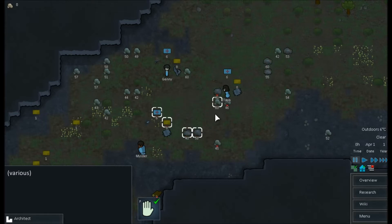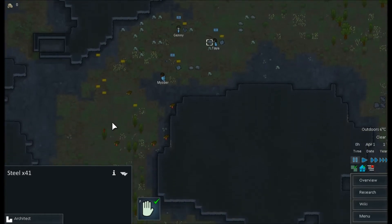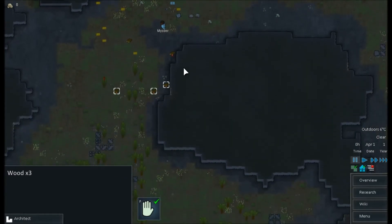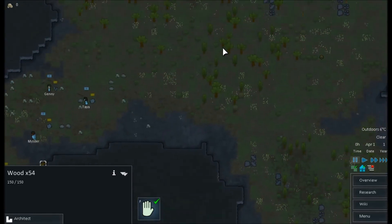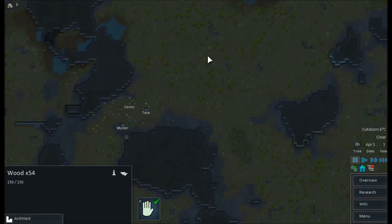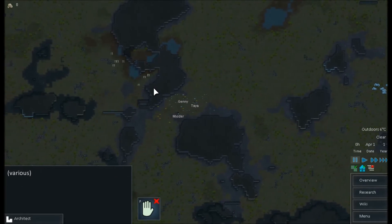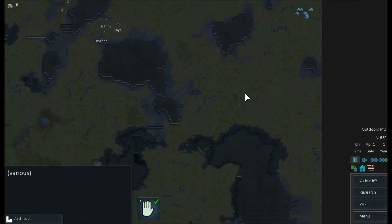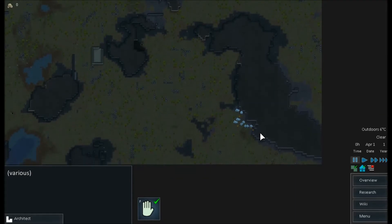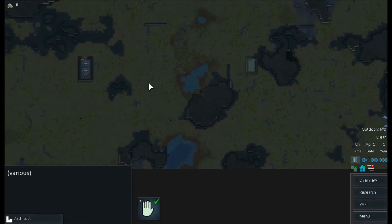We have a bit of metal, some MREs, prepackaged meals, and some important starting stuff. There's a little bit of wood down here that'll be useful. Once we're done unforbidding everything, I'll take a look at the lay of the land. There's some muffalo over here — that's good food right there, and more muffalo down here too. This area is close to a steam vent, though that has to be researched now. There are some cryptosleep sarcophagi over here as well.